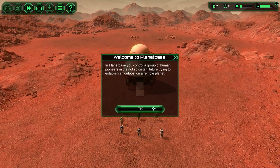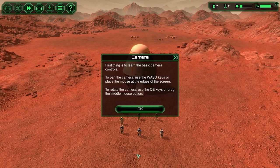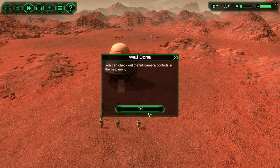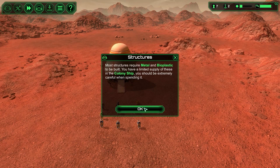Welcome to Planet Base. In Planet Base, you control a group of human pioneers in the not-so-distant future trying to establish an outpost on a remote planet. We know about the cameras, WASD and Q to move around. We'll get into the building here pretty soon. The top priority after landing is to build some basic structures to keep your people alive. You can build structures using the main menu in the top left screen. Most structures require metal and bioplastic to be built. You have a limited supply of these in the colony ship, so you should be extremely careful when spending it.